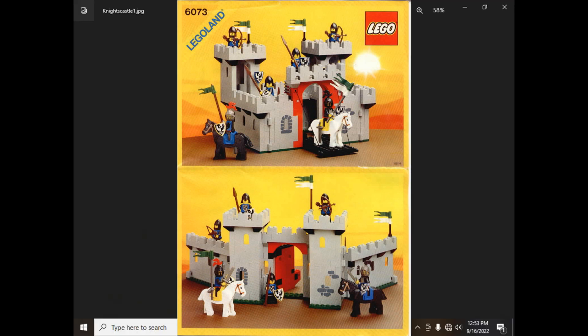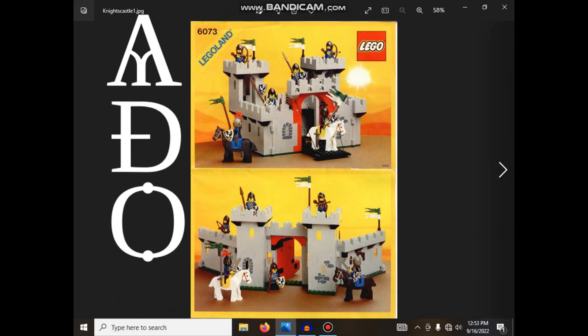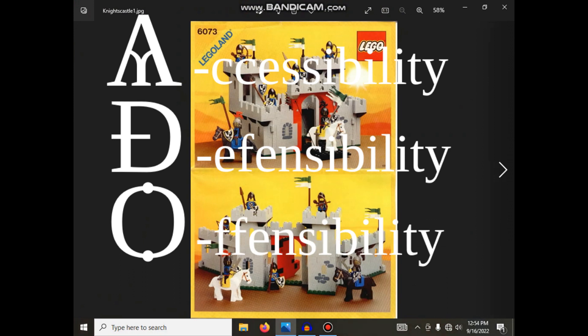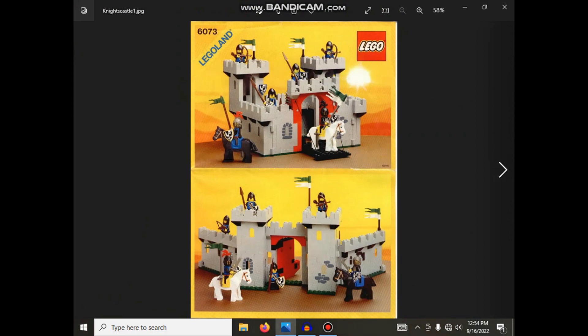Defensibility check on LEGO's second flagship castle, 6073 Knight's Castle, 1984. This follows the previous castle by six years and is our introduction to the Falcon Knights — a phenomenal model. We're implementing a scoring system called ADO: accessibility, defensibility, and offensibility of the castle.